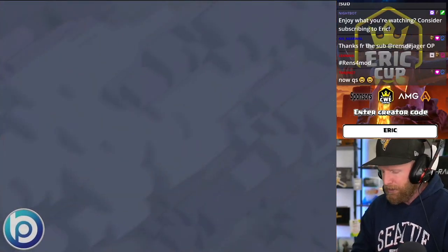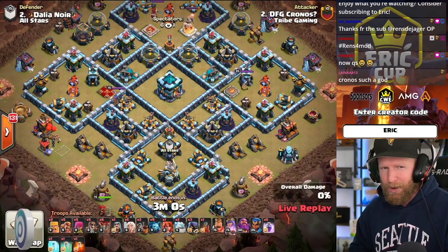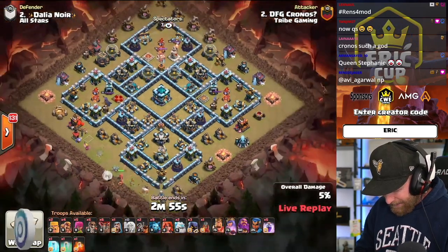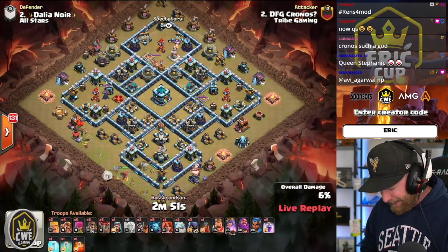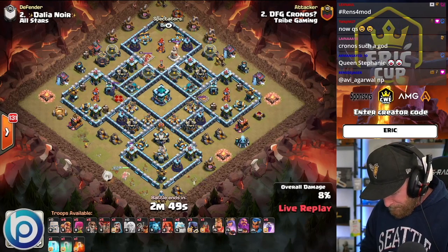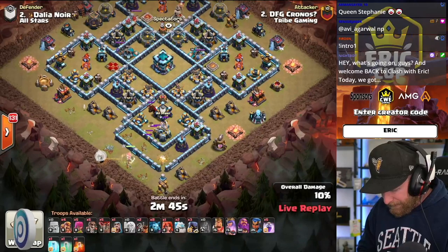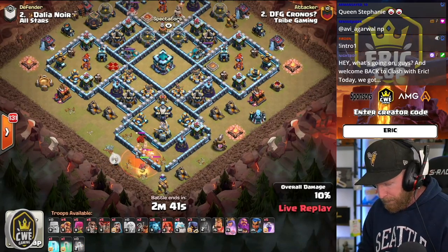Let's kick into it! If you're new here, hit the like button and subscribe for more. Kronos is kicking us off at Town Hall 13. He's got a Flame Flinger, a couple of Dragon Riders, Super Barbarians, a Queen Charge, and a whole bunch of Wall Breakers here.